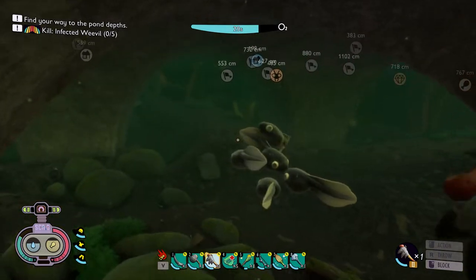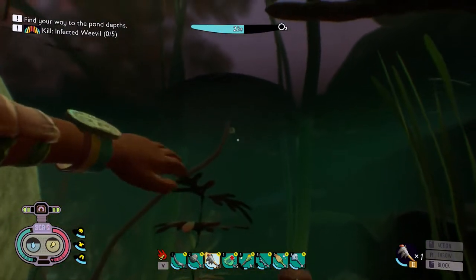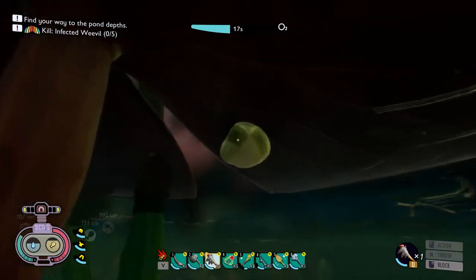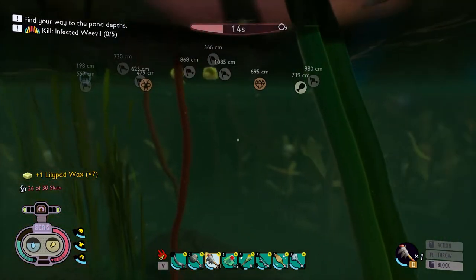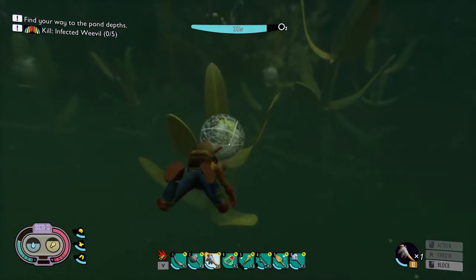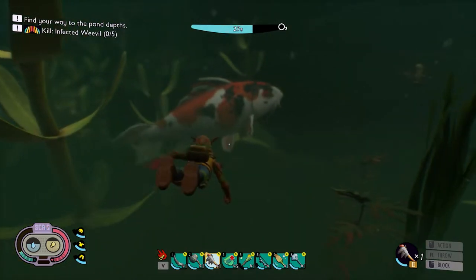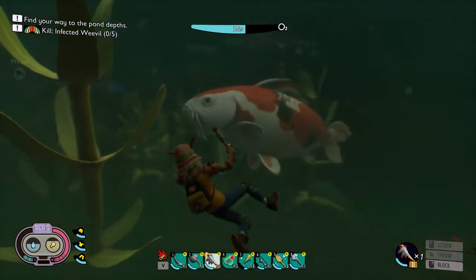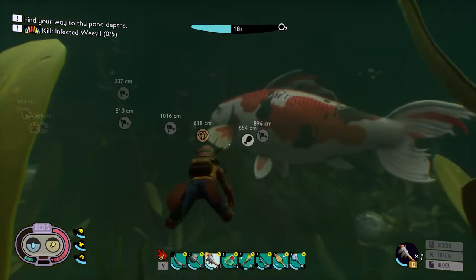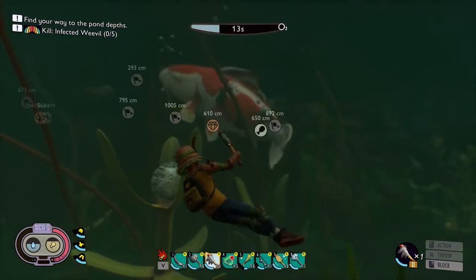Yeah, look at a whole bunch of tadpoles in here! I'm not gonna kill them just because I don't know what I can get from them. I know we can get these lily pad wax from under these lily pads. Third person — what the hell? Look at the big koi fish! Oh, I hope it doesn't do anything. Looks like it doesn't — maybe it's like the bird.